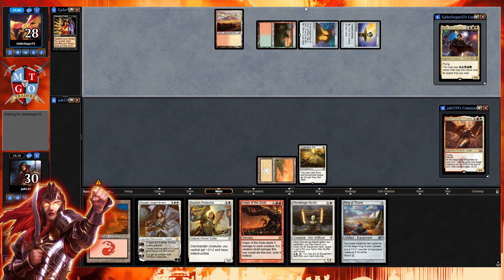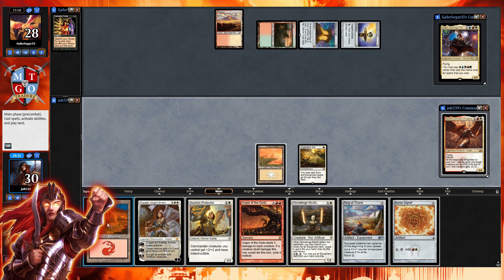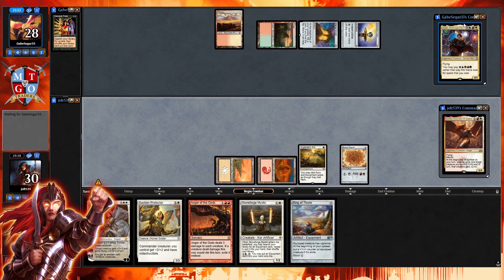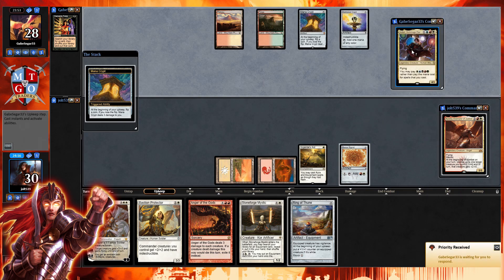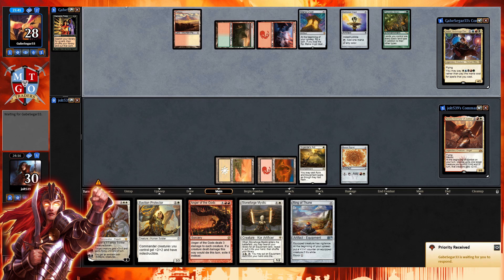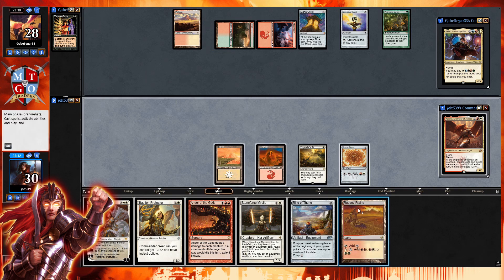Let's lead off with Mountain and get down Boros Signet, then pass the turn. We're playing against Joda — flying, and you may pay one of each color rather than pay the mana cost of spells. So they can cast a ten-mana spell for just one of each color — we'll see what sort of Joda build we're up against. It tends to be a five-color goodstuff deck. We draw Rugged Prairie — let's get that down.